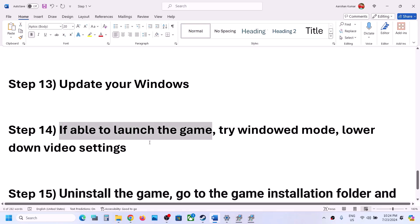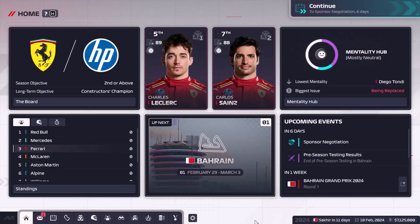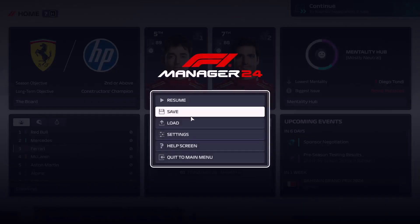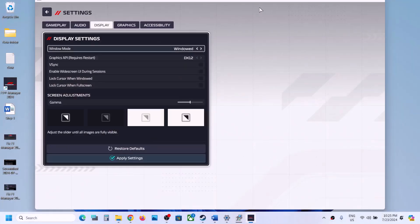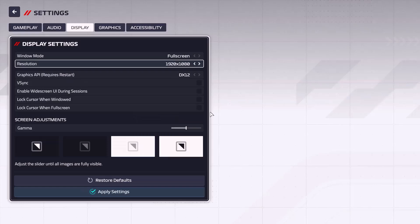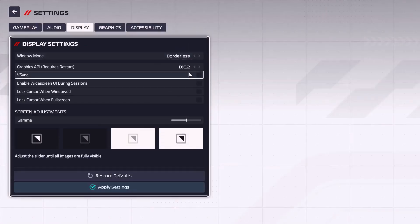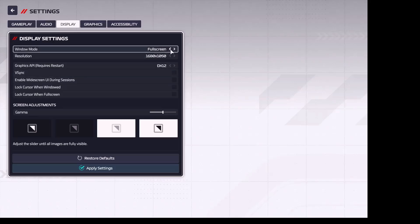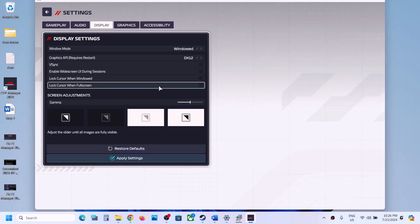If you are able to launch the game, you can try window mode and lower the video settings. Launch the game, go to Settings, then Display. If you're using full screen, switch to borderless or window mode. If you're using a high resolution like 4K, lower it to 1920×1080 or even lower. If V-Sync is off, try turning it on; if it's already on, turn it off. Apply the settings and check.